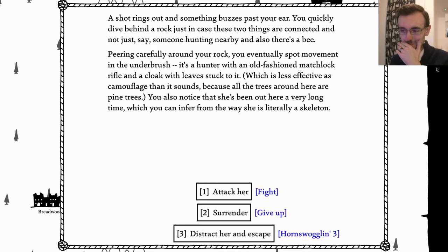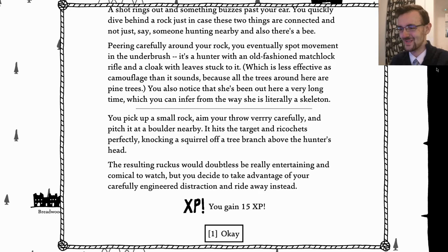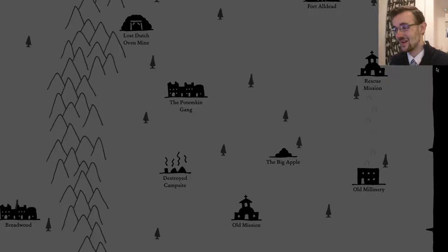A shot rings out and something buzzes past your ear. You quickly dive behind a rock just in case the two things aren't connected and it's just somebody hunting nearby - and also there's a bee. Peering carefully around the rock you eventually spot movement in the underbrush - it is a hunter with an old-fashioned matchlock rifle and a cloak with leaves stuck to it, which is less effective as camouflage than it sounds because all the trees around here are pine trees. You also notice she's been here for a very long time, which you can infer from the fact that she is a skeleton. I'm going to distract her and run away. You pick up a small rock, aim your throw very carefully, and pitch it to a nearby boulder - it ricochets perfectly, knocking a squirrel off a tree branch above the hunter's head. You just have to take advantage of the distraction and ride away.